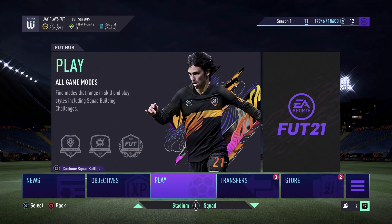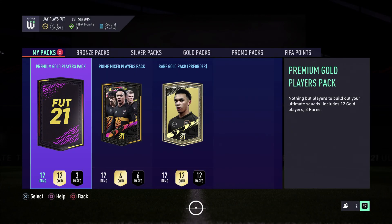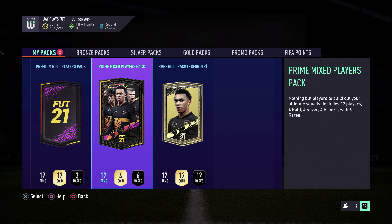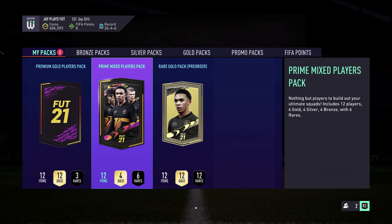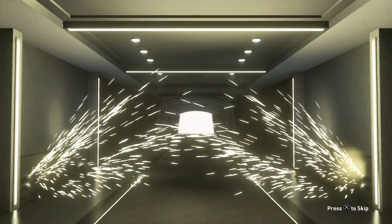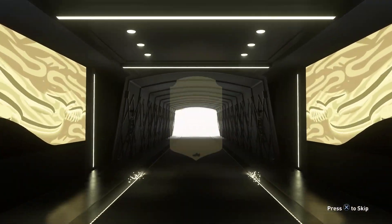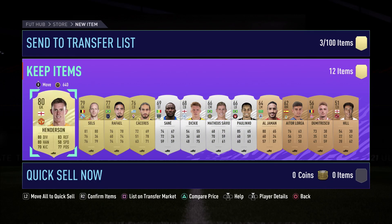Without further ado let's get into the packs, hoping we can get something out of Squad Battles. We're gonna go ahead and open our Prime Mix Player Pack first guys. Unfortunately we weren't lucky — we got Henderson from Manchester United, only worth around 800 coins. We also get Rafael Caceres.